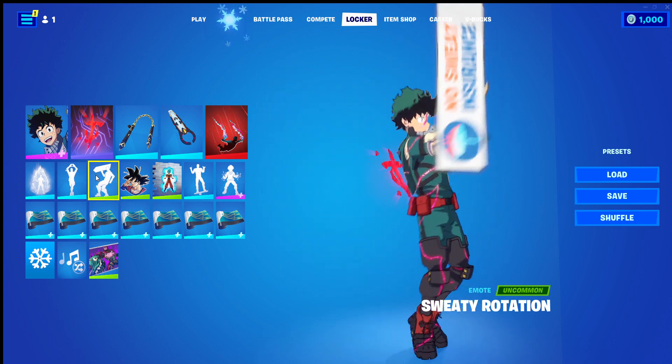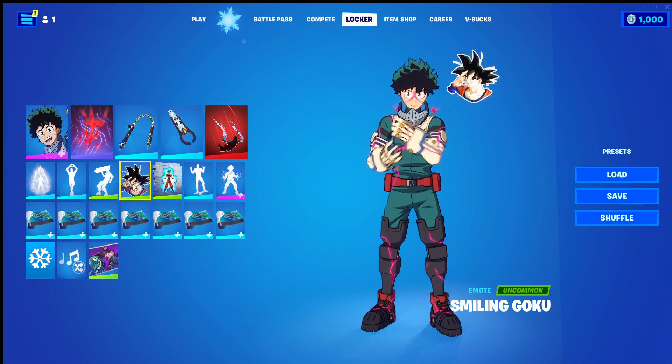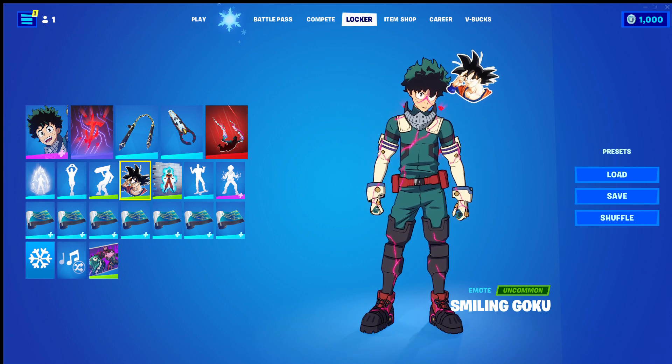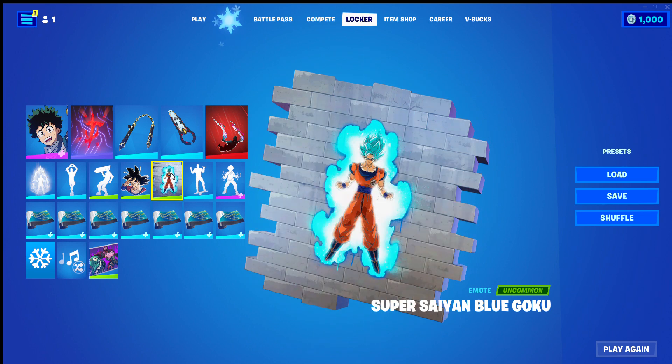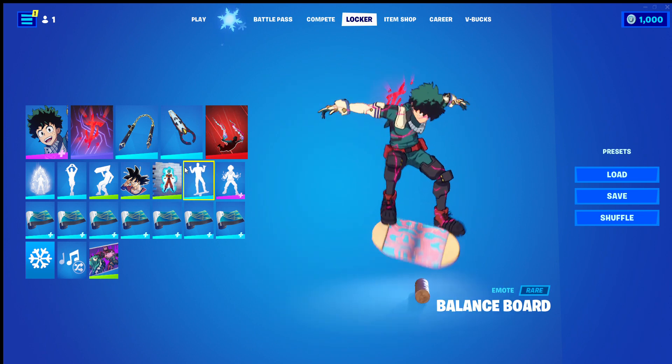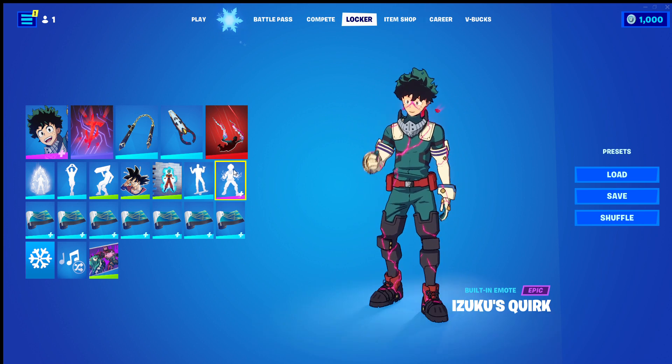Sweaty Rotation, Smiling Goku — he's become friends with Goku, I'm not exactly sure, but I think that works well enough. Super Saiyan Blue Goku, Balance Board, and Izuku's Quirk.